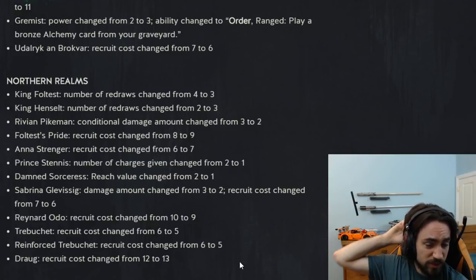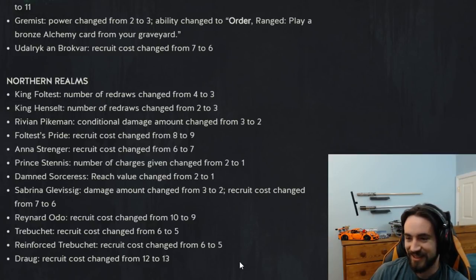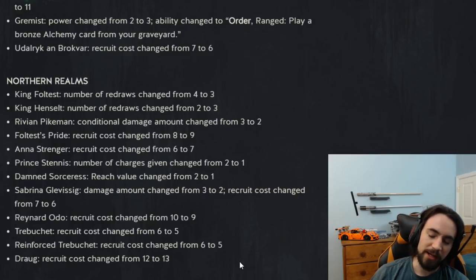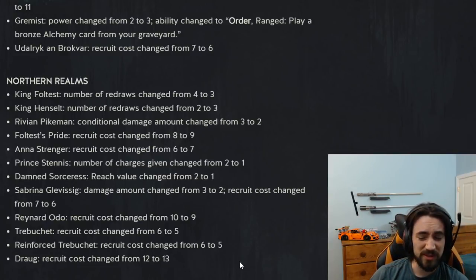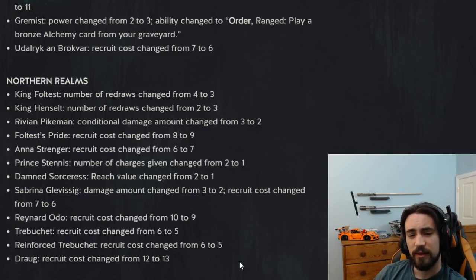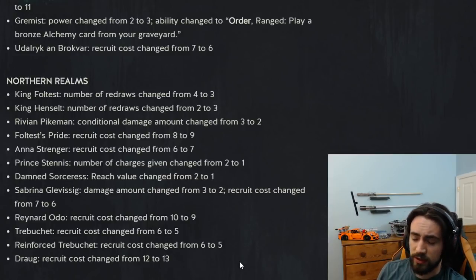King Hensault: number of redraws increased from two to three — more mulligans, yay. I've still yet to find a good Hensault deck but the more love the better. Pikeman conditional damage changed from three to two. Pikeman was a card that pinged a unit by one and if it killed it did three damage after — getting about seven value for five provisions. The card was kind of insane. Now it has a high of six for five, which is still good. It's pretty easy to proc the one damage because of cards like Revenance and Sabrina. Still a good card, just not insane.